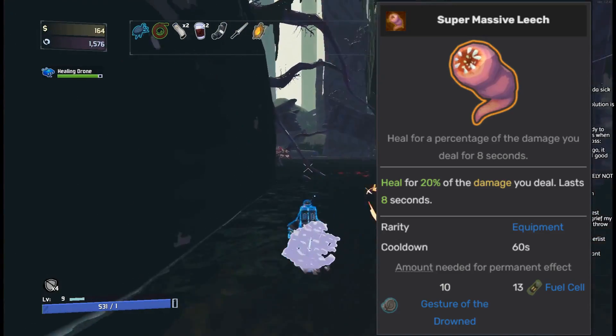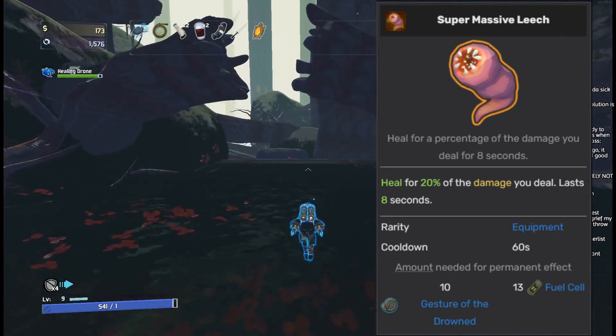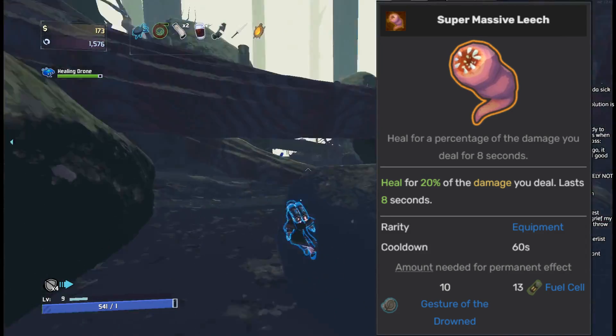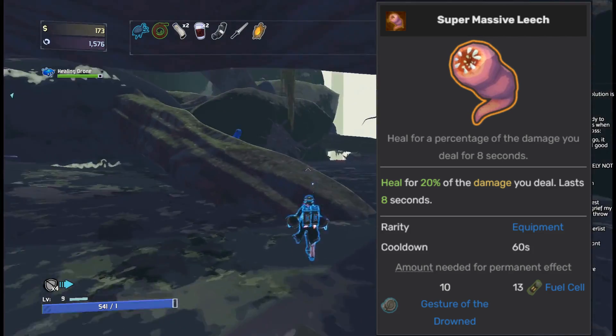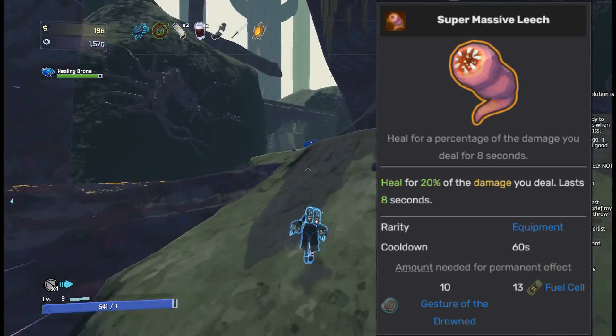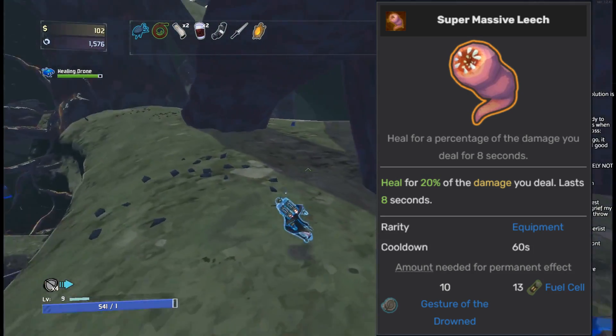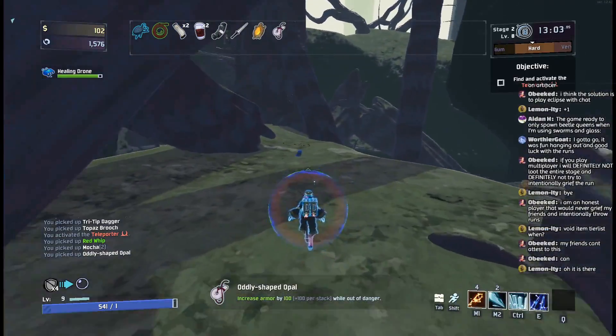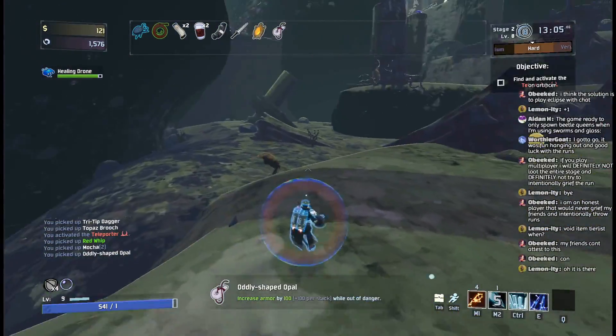Next up is the Supermassive Leech, and this item is garbage. 8 seconds of 20% lifesteal really just isn't worth that much, especially when you consider that the Gnarled Wood Sprite just gives you a ton of healing all the time for free. And then with a 60-second cooldown on top of that, the Leech is clearly an inferior equipment compared to the other options.